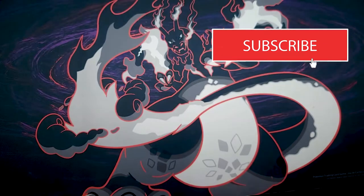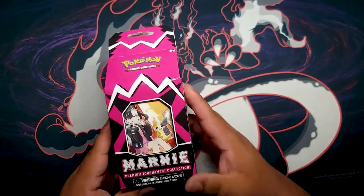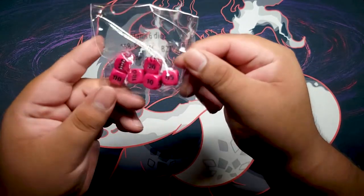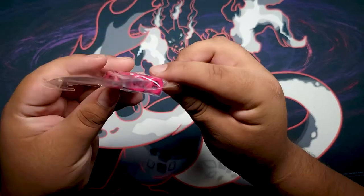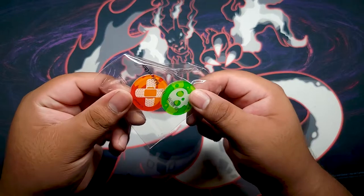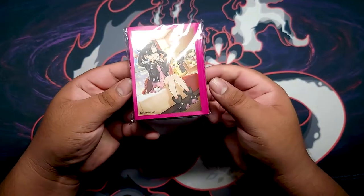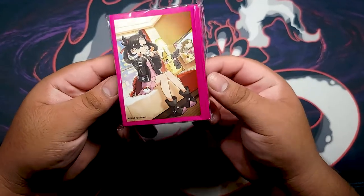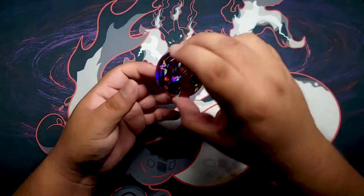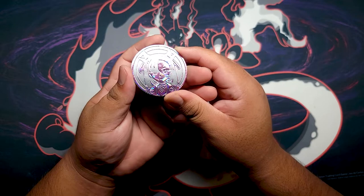Without further ado, let's open up the Marnie Collection Box, which we have right here. The little milk carton comes with the dice right here, the nice pink dice. Then we got the usual poison and damage counters. We also got these amazing sleeves that have the same art as the folder and the box. Also comes with the Jumbo Marnie promo coin. So shiny.